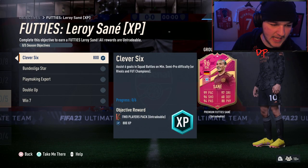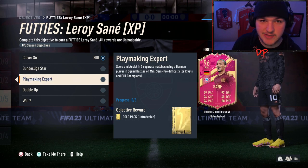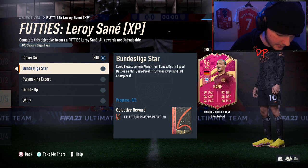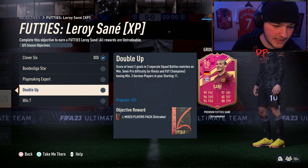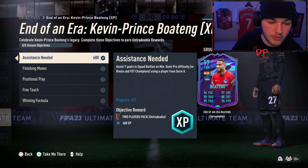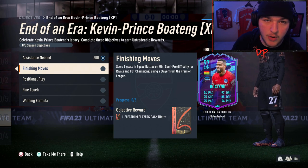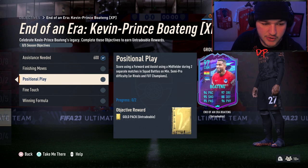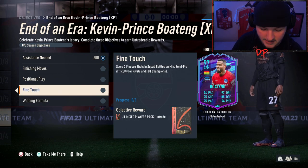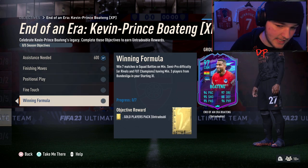For the recap, starting with Sane: assists six goals will come naturally; score five goals using a player from the Bundesliga; score and assist in three separate matches using a German player — this is why I recommend using a German Bundesliga player as an attacker, in my case Gnabry. Score at least two in three separate matches; you just need at least three Germans in the starting eleven; and win seven matches. For Boateng: seven assists using a player from Serie A and score five with a Prem player — either start them or bench them and sub on. Score using a forward and assist using a midfielder will come naturally, and score three finesse goals — that's R1 plus shoot on PlayStation or right bumper plus shoot on Xbox. Lastly, win seven with at least three Bundesliga players in your starting eleven.